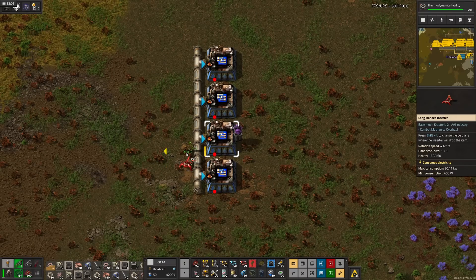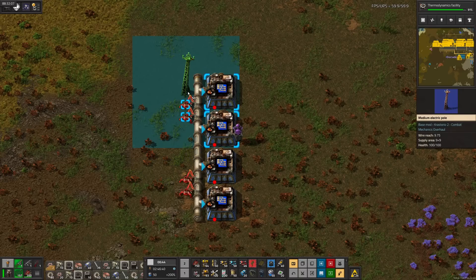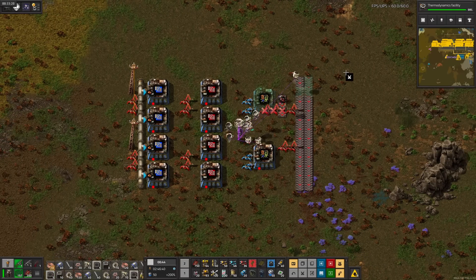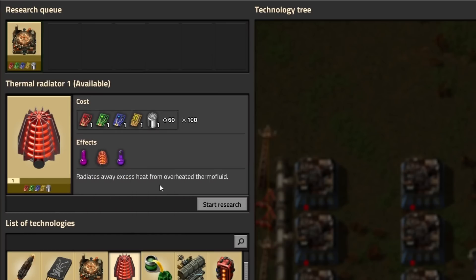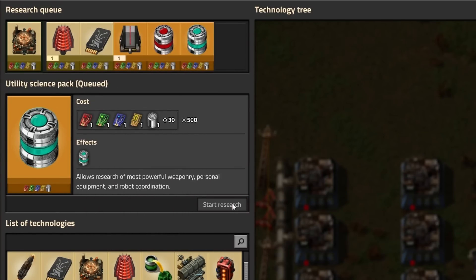I had originally planned for Keras to ship up only basic resources to the space platform, but since space in space is sparse, we'll build intermediates like blue circuits down on the ground to save as much room as possible. All of the ingredients for the scaffolding are cannonable, and we already have a delivery system set up in orbit, which is just missing steel.